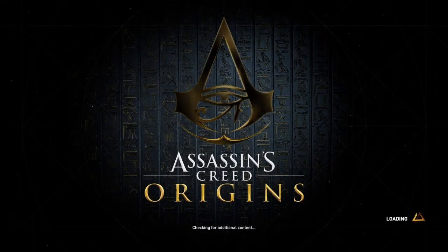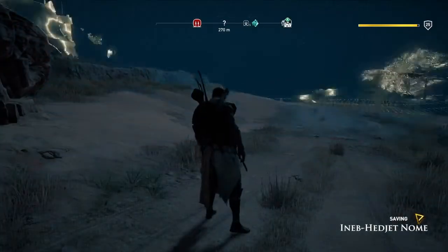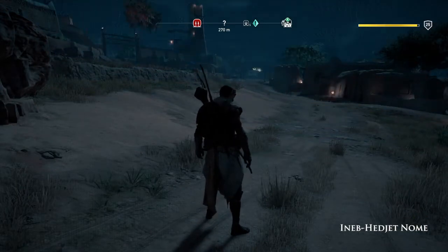Hi everybody, welcome back to my 100% walkthrough of Assassin's Creed Origins. On this video we are going to be doing another location. This one is in Ineb-Hdu and it is called Hugos Crossing Watchtower.